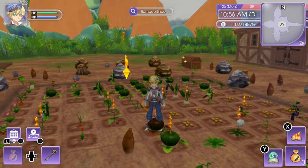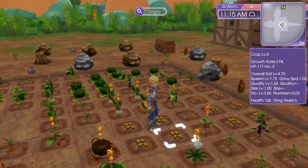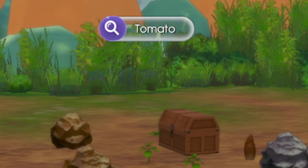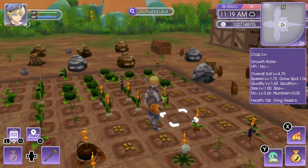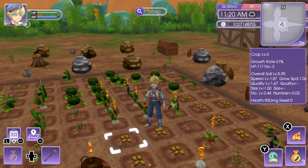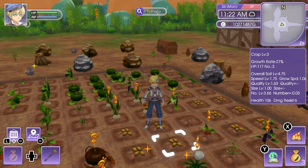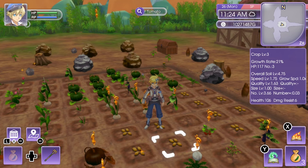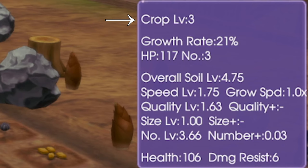Before we do crop level, I just want to point out that when you aim at a crop you can see the name of the crop at the very top of the screen. All of the seeds look similar and sometimes it can be hard to remember what you planted. Most of the time when I stream this game people are always asking if there's a way to see the name of the crop — you just need to look at the top of the screen.